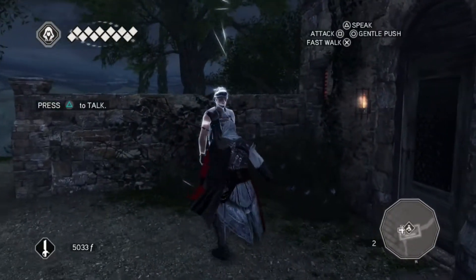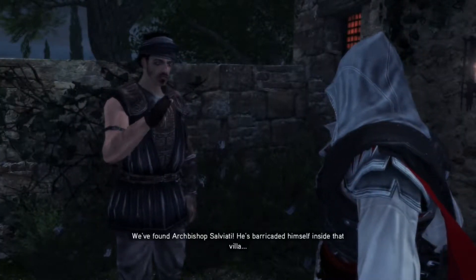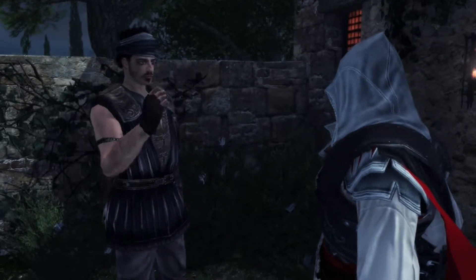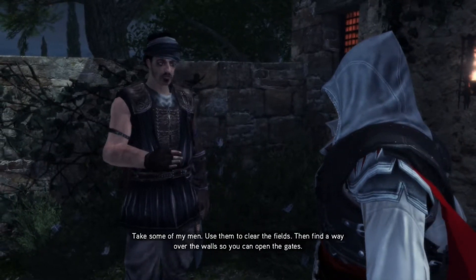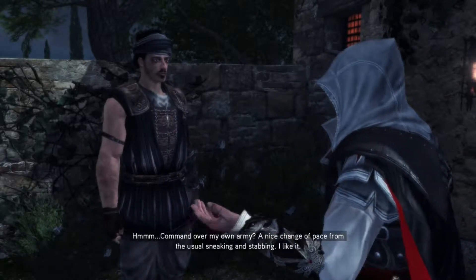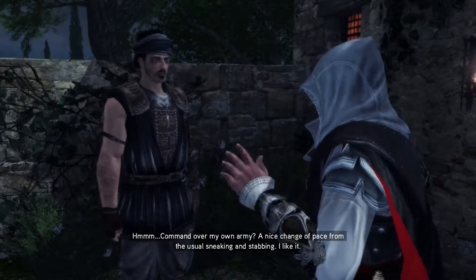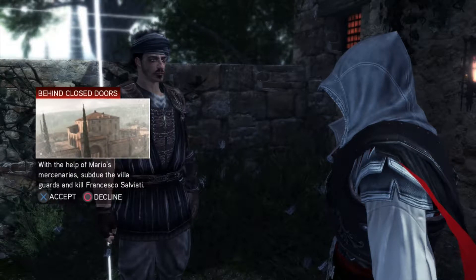There's a guy over here, let's talk to him. We found Archbishop Salviati — he's barricaded himself inside that villa. Take some of my men, use them to clear the fields. Then find a way over the wall so you can open the gates. Command over my own army — a nice change of pace from the usual sneaking and stabbing. I like it. Hell yeah, it's like I have my own brotherhood.